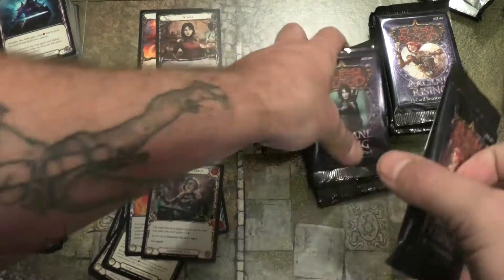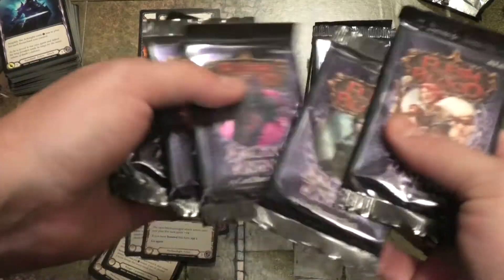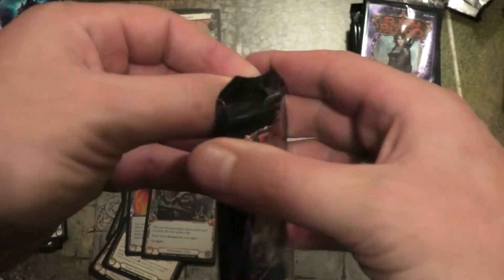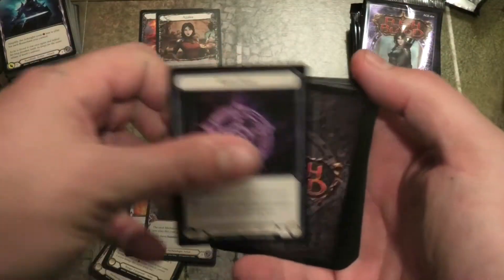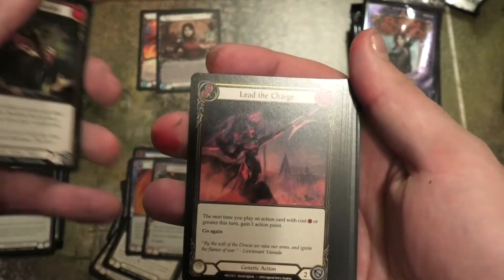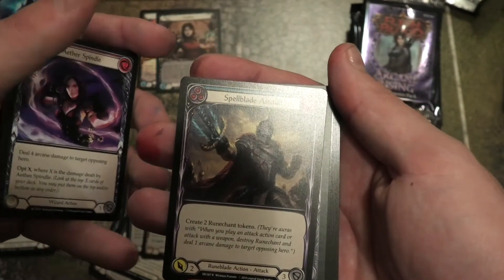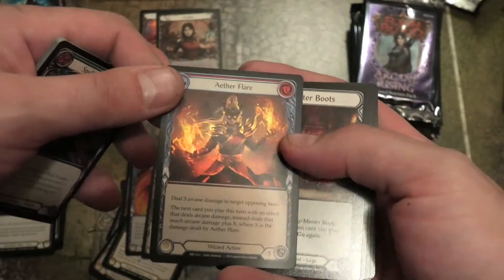We're at eleven packs, just over halfway — I'd like a couple more heroes. Another Ruin Charge. Back Alley Brake Line, Lead the Charge, Fate Foreseen, Foresight, Aether Spindle as a rare, and Spell Blade Assault as a rare — haven't seen that one yet. Aether Flame shiny — got a few of them but not in the shining.